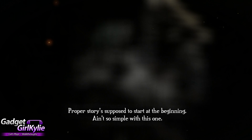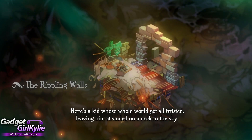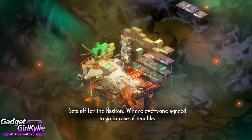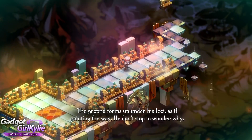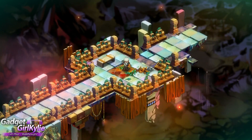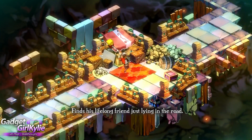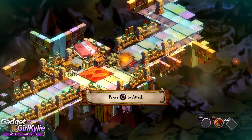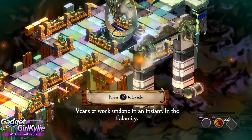The beginning ain't so simple with this one. Here's a kid whose whole world got all twisted, leaving him stranded on a rock in the sky. He gets up, sets off for the Bastion where everyone agreed to go in case of trouble. Ground forms up under his feet, pointing the way — he don't stop to wonder why. Finds his lifelong friend just lying in a room. Time to smash and bash — this is what's left of the rippling walls, years of work undone in an instant in the calamity.